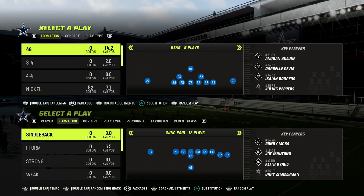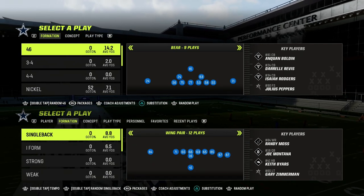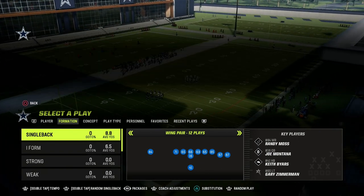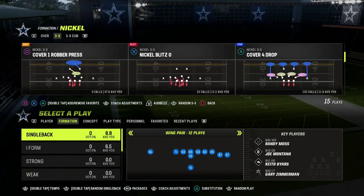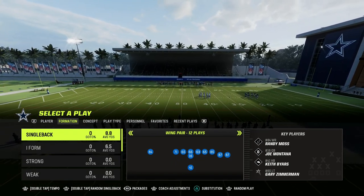In this video I'm going to show you one of the most powerful passing concepts you can utilize in Madden. This is going to apply to Madden 23 but also to Madden 24, and I believe this will be the number one passing concept in the game next year. It was arguably the number one passing concept this year because it's a fundamentally sound passing play you can create out of any formation you want.